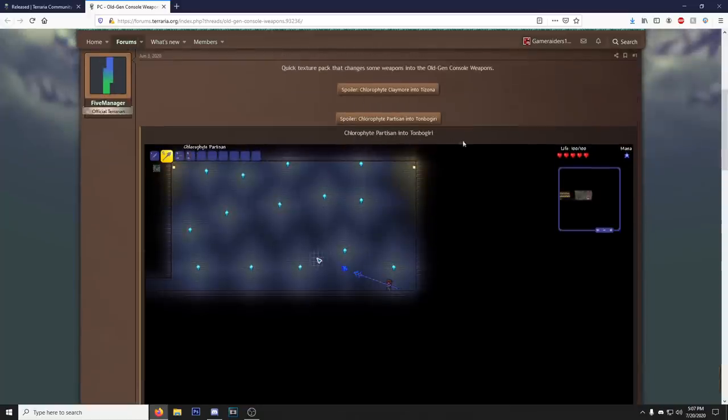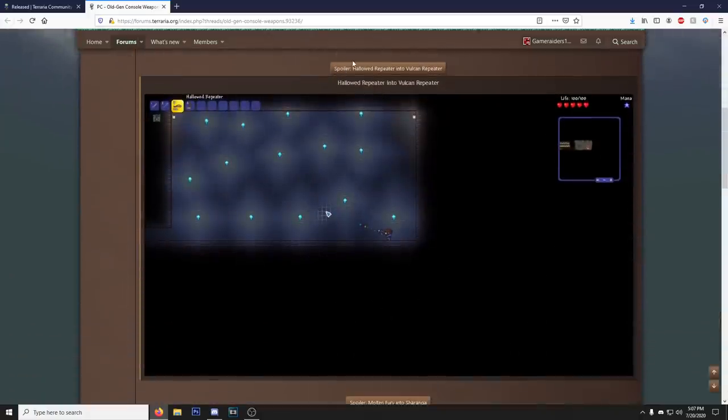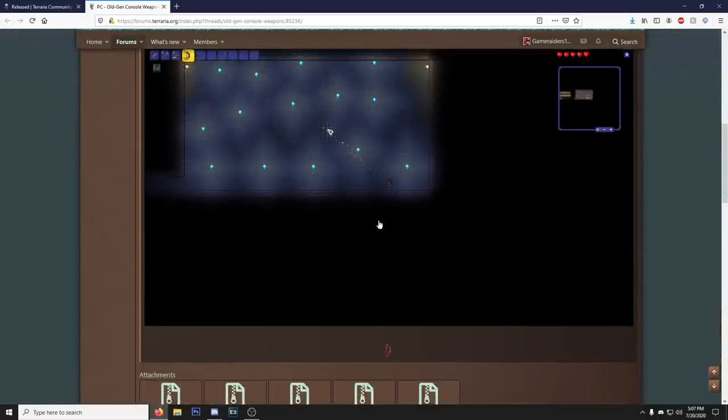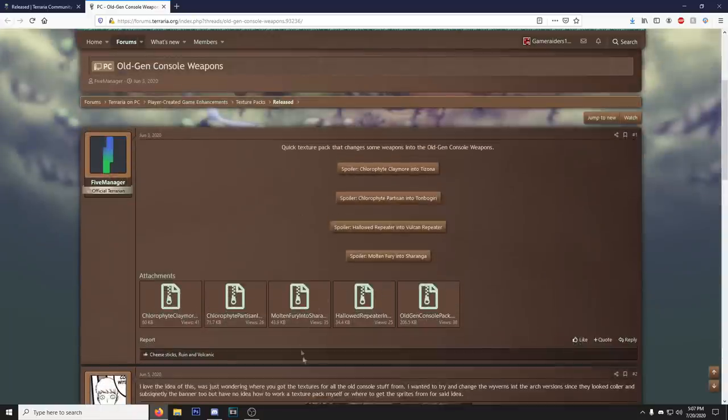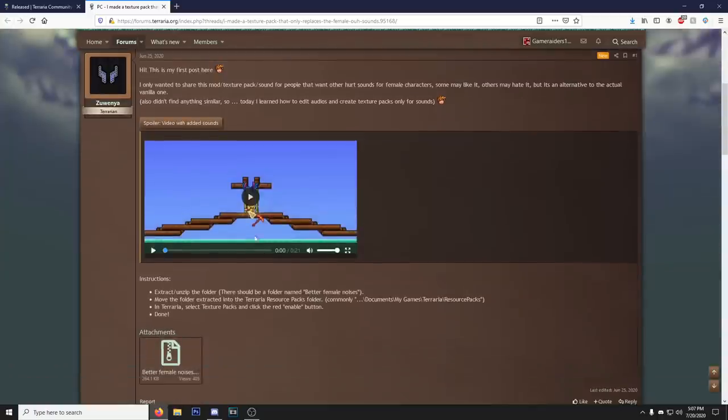Let's see - glorified claymore into the Tazona, okay. Is that even how you pronounce it? We got the glorified partisan into the Bogiri, I don't know. The hallowed repeater into the Vulcan repeater, and the molten fury into Charanga. This might be another thing you could download. They're all separate too, and then you could just download the whole pack, which is very nice.